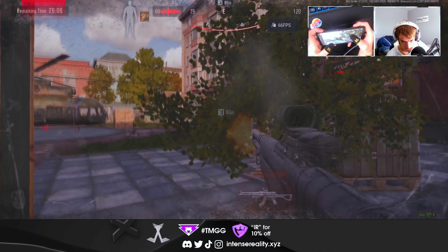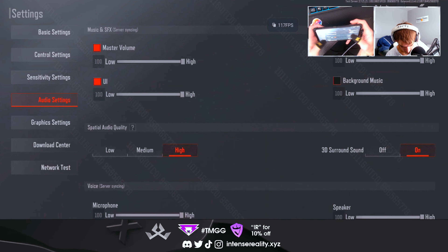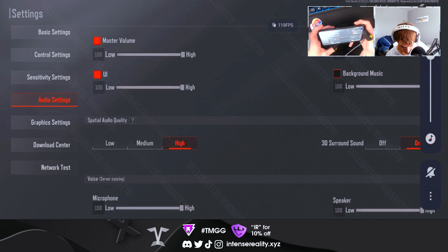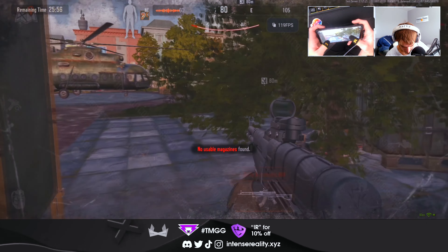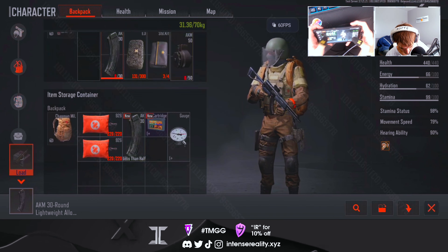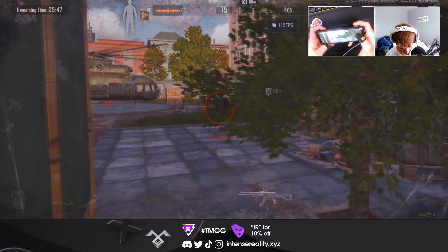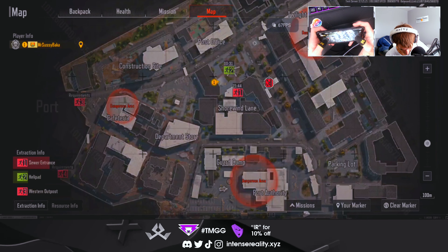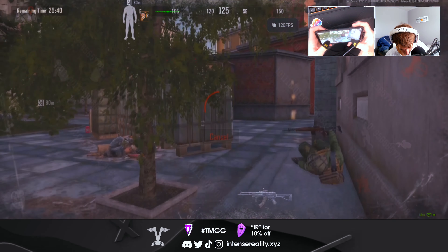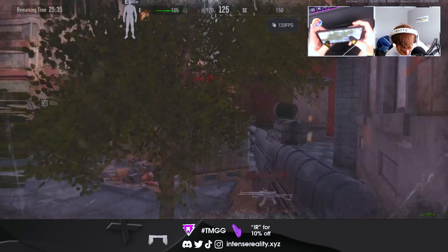Tip two: do not rock a sniper on this map. It's a very tight, close-quarters map and not one where you really want to use a sniper. There are not many instances at all where a sniper will be useful. Every map has some lines of sight, and this one does too, but as a general rule I wouldn't use a sniper unless you pick it up off somebody else — unless you're crazy with snipers up close, then by all means go for it.